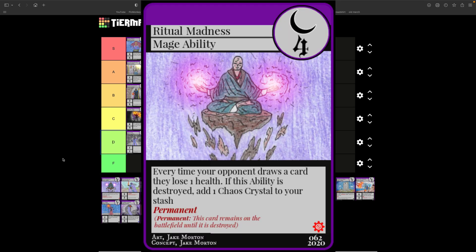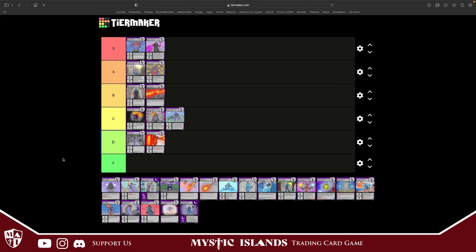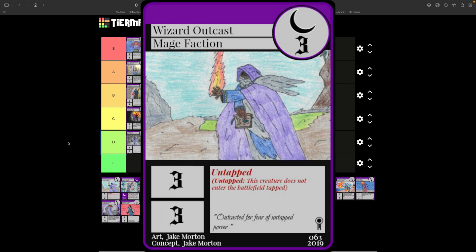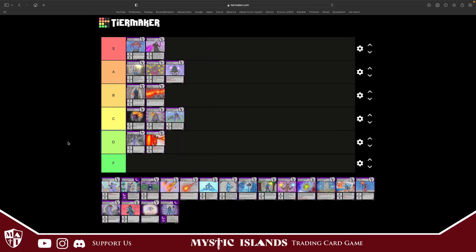Ritual Madness costs four. Every time your opponent draws a card they lose one health. If this card is destroyed, add a crystal to your stash — and it's a permanent ability card. That will happen every single turn. Even if you discard this card you still get that crystal back, and every single deck draws a card at the beginning of the turn. It does cost four — if it costed three it would be S tier — but I'm going to throw it in A tier.